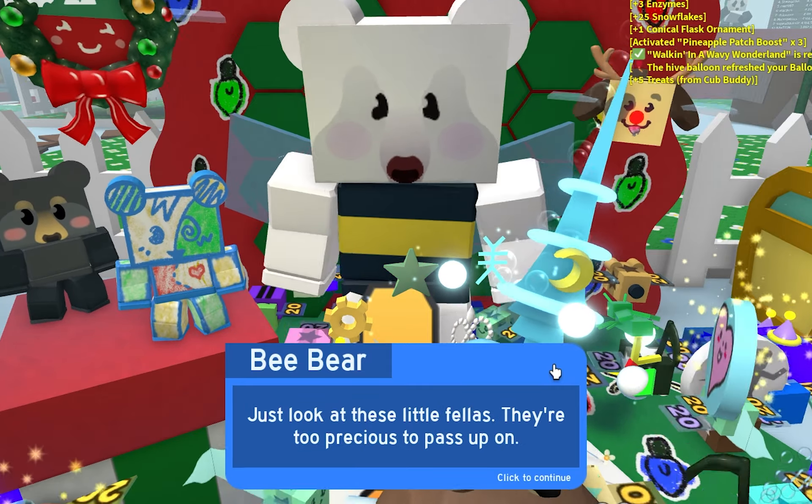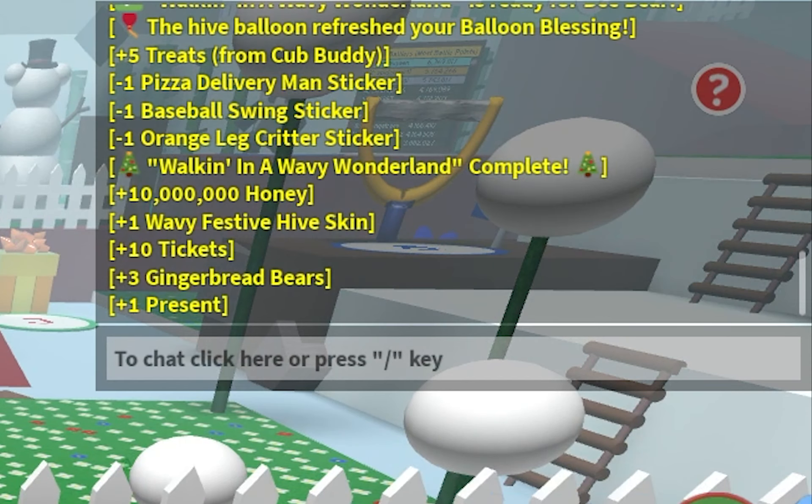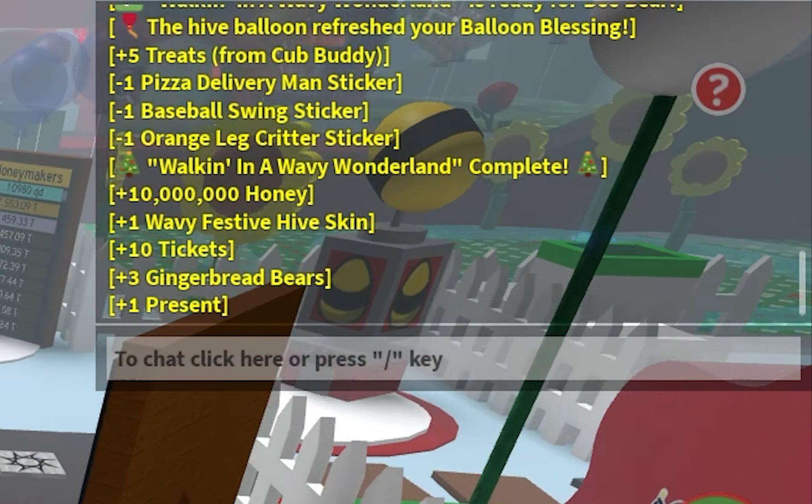Just look at these little fellas — there are two presses to pass up on. And there we go. We got the hive skin, 10 million honey, 10 tickets, 3 gingerbread bears, and 1 present. So let's just equip this right now.